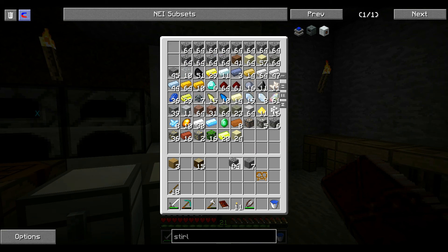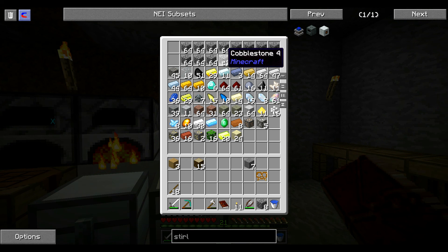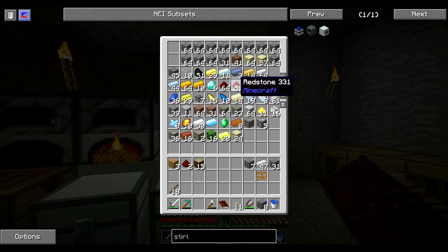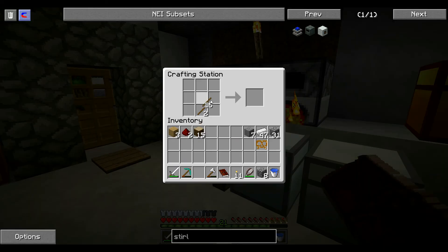On va reprendre du fer, de la Redstone pour un piston, les gears — on a ce qu'il faut. Normalement, ça doit être comme ça. Bien entendu, comme toujours, quand je l'ai fait, c'est à l'envers. Un piston — des planches, c'est l'inverse. Et 3 cobbles. Il ne veut pas accepter ces planches-là. Ce bois-là me casse les pieds, on va prendre du bois normal.